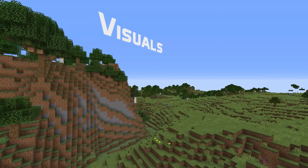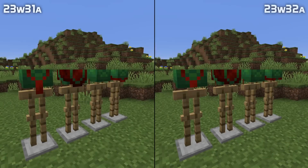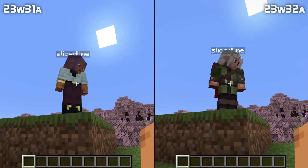In visual news, there are no longer floating pixels from the wild and eye armor trims when applied to chainmail helmets. The tide, silence, vex and wild armor trims no longer add extra pixels to the back of turtle helmets. And the skins and capes of LAN world hosts now render properly for other players that join that world.